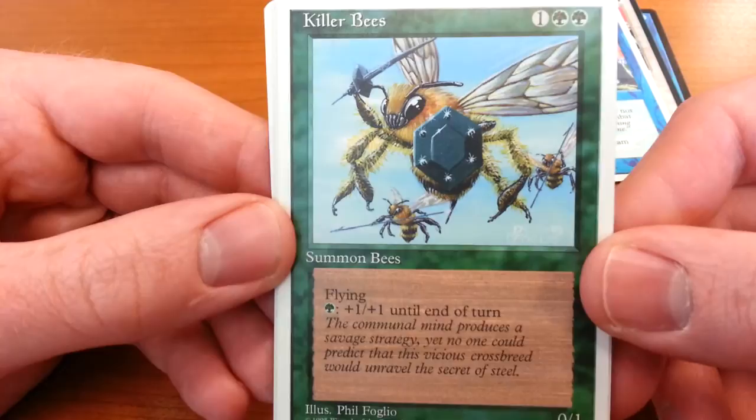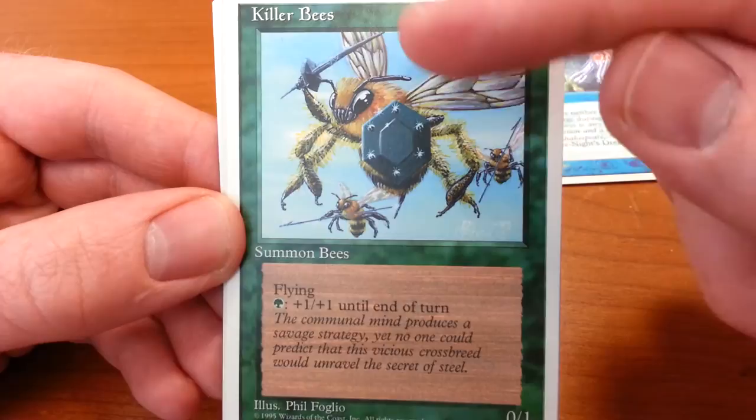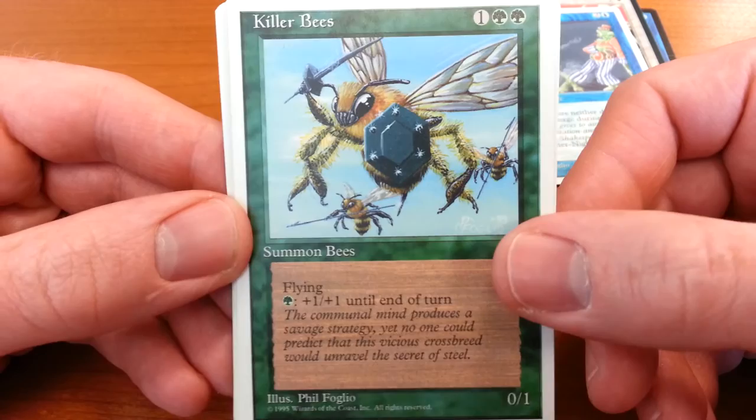I give him credit for being silly, but this is also just dumb — it's Killer Bees, and they have little tiny swords and shields and spears. It's what we call taking the premise literally.